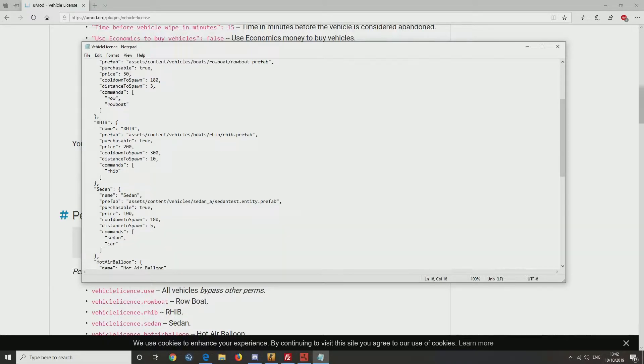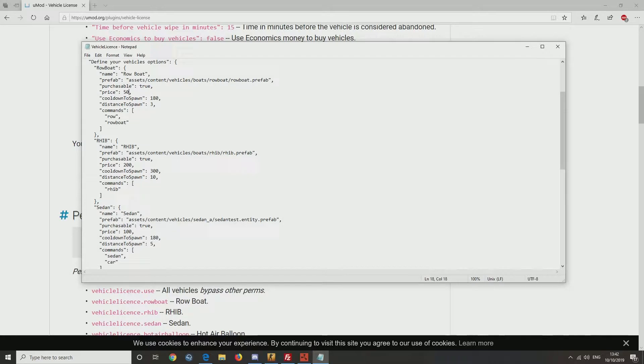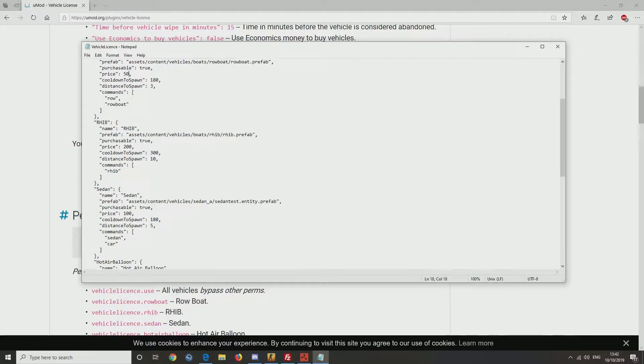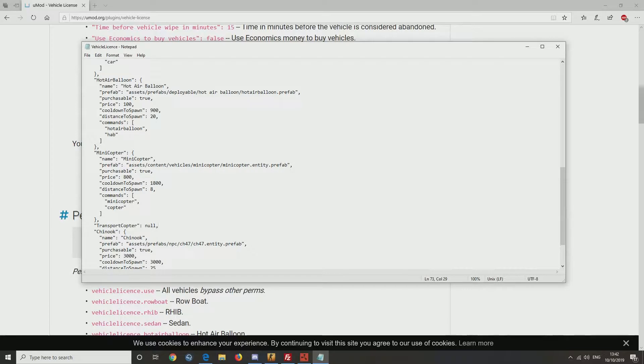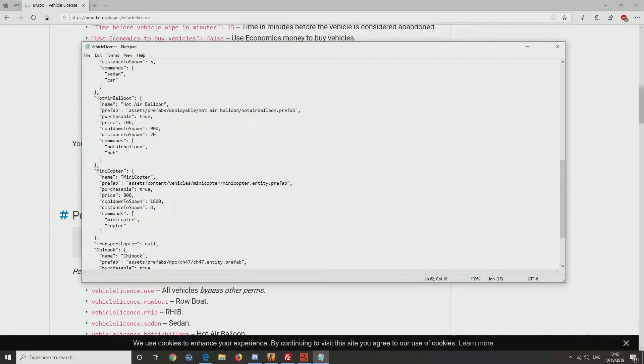Things like the rib don't really apply — it's not something you use all the time, unlike a minicopter or a Chinook. A Chinook I think is a bit overpowered, but it is what it is. The minicopter is quite overpowered too — definitely going to change the price. That's the cooldown there that you can change.